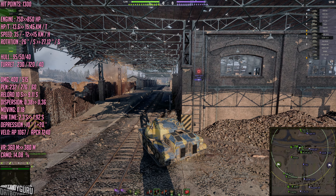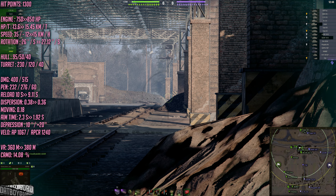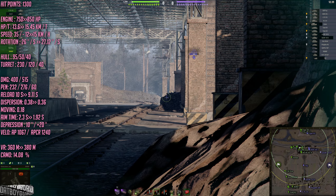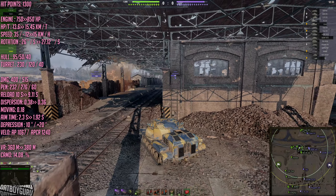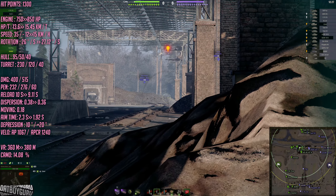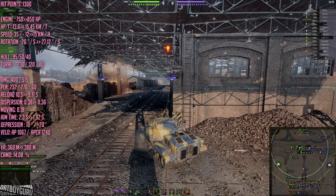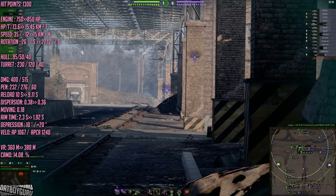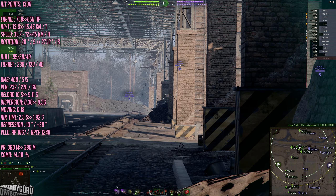Being a tank destroyer, the camo value is not bad either. The camo is 14.08 when you are stationary, which means you can get it to about 30 percent camo value while not moving. Add a bush and it's going to be a lot more. So you can play this like a traditional tank destroyer hiding in the bushes at the back, or — like I prefer — more like a heavy tank support role, closer to a heavy tank than a tank destroyer.